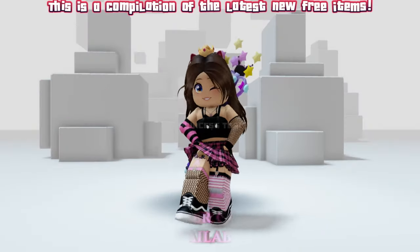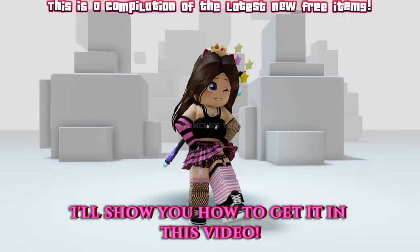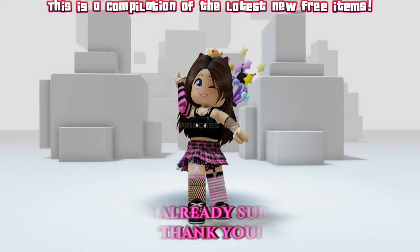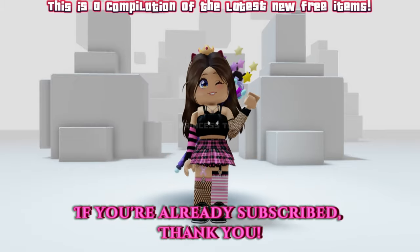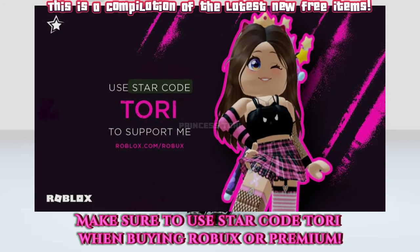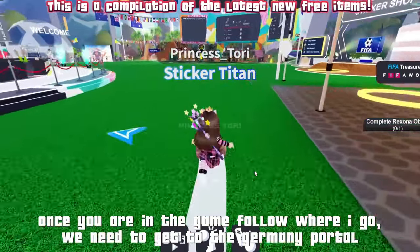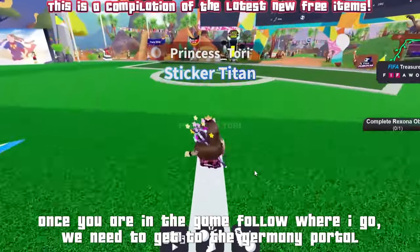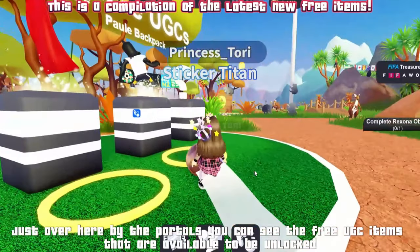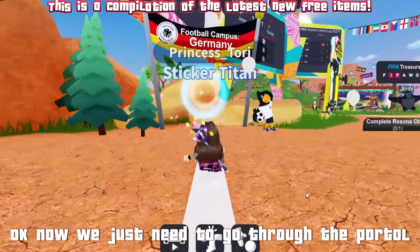Hey guys, there is a super cool new free item available now — I'll show you how to get it in this video. Don't forget to like and subscribe — thank you, you're amazing. Make sure to use star code Tori when buying Robux or premium. To get this item you need to join FIFA World. Once you are in the game, follow where I go — we need to get to the Germany portal. By the portals you can see the free UGC items that are available to be unlocked.